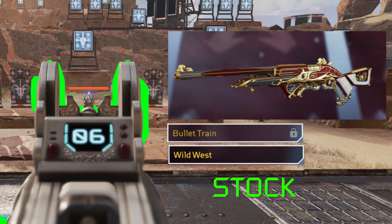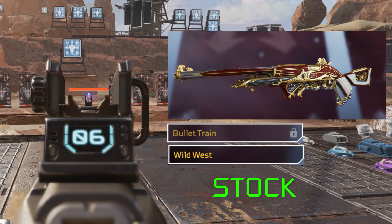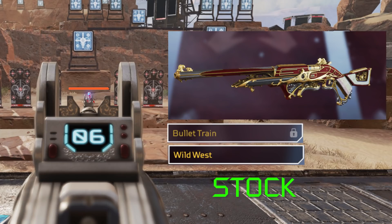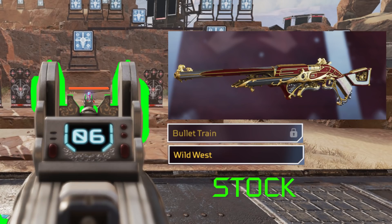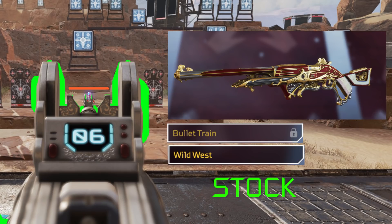For the 3030 Repeater it's worth crafting the Wild West or Bullet Train skins, since they remove the screw on the left, the pipe on the right, and push the side pedals outwards to give you more space inside of the sight. One of the best crafting investments in my opinion.